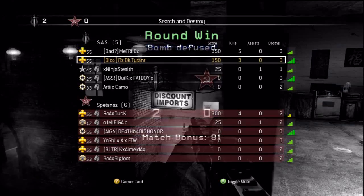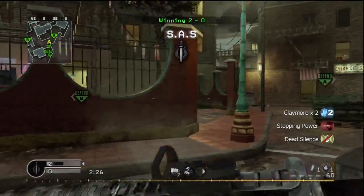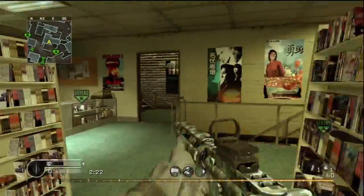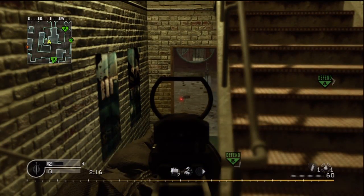We're just randomly shooting around here, getting the shooting sign up there on the wall. Going into the middle building again because I find this highly effective. I haven't really gotten too many kills from actually being in the building in this round from people rushing up.